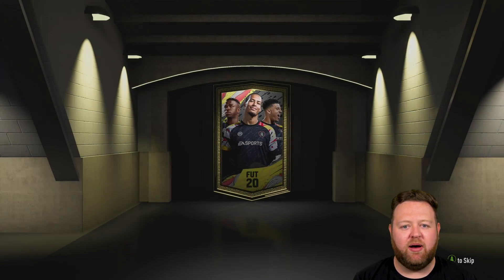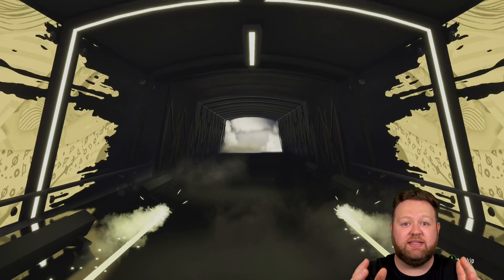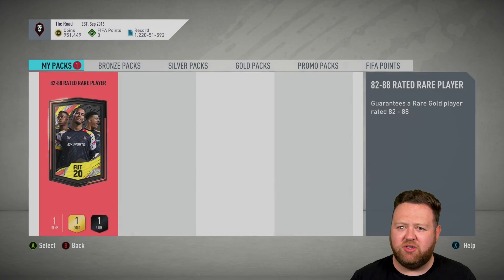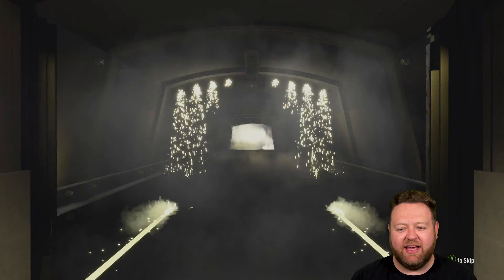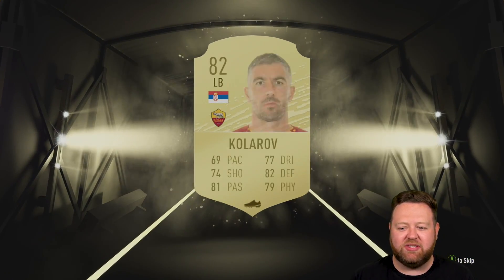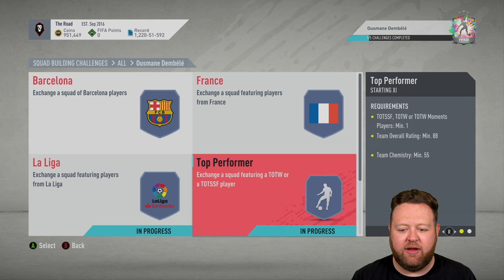We currently have one part of Dembele done, so we are committed to the SBC. I then get four in a row at 82. We started well by getting an 84 Julian Brandt and then an 86 Pavlenka — it was a good start. But then unfortunately even this pack, we get an 82. It was as though the luck had been changed and tuned down a little bit. But I don't really mind no matter what we were getting here — it was going to be useful for our Ousmane Dembele grind.